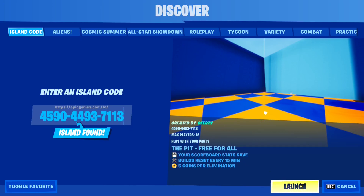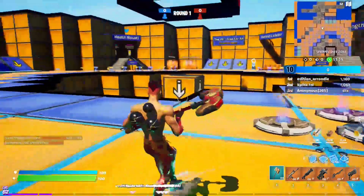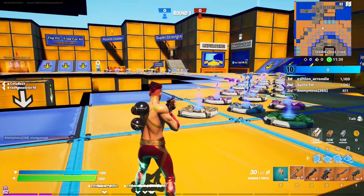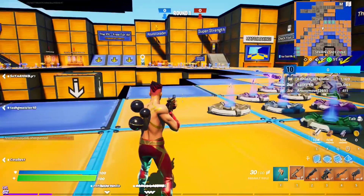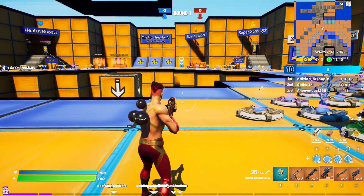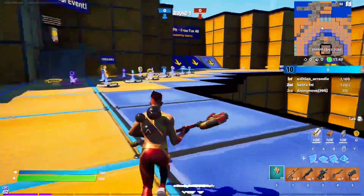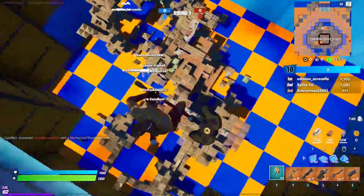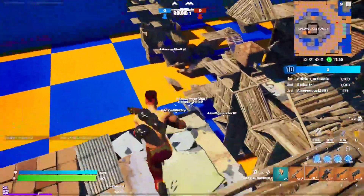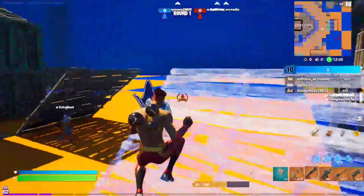Once you're in The Pit, make sure you have five different weapons. You need to eliminate players with five different types of weapons in a single pit match. As you can see, I have my AR, my shotgun, my SMG, my sniper, and my pistol — that's five different types. Come into the base and simply try to eliminate people using every single type of weapon.